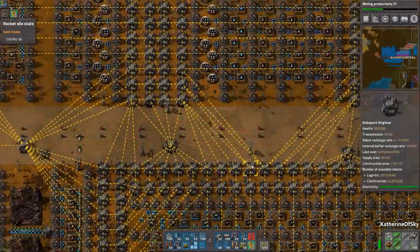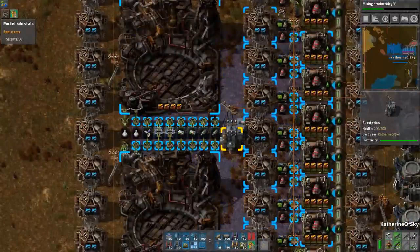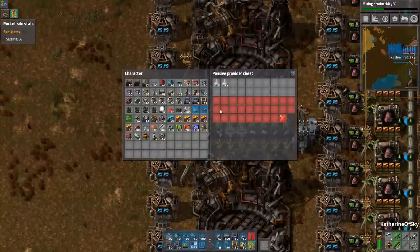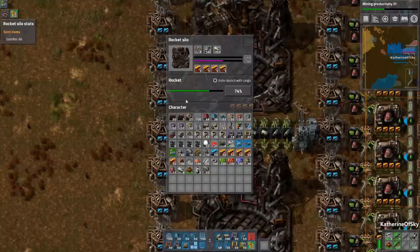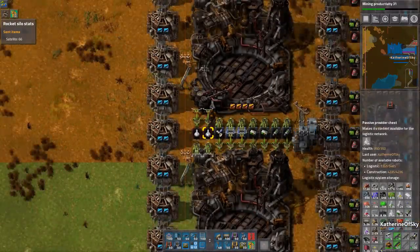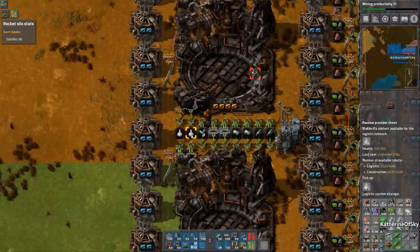Greetings and welcome back to Factorio. I'm Catherine of Skye and we have a couple more little tiny items to deal with. One of the things I completely forgot about — and thank you to everyone who mentioned this — was that these rockets are going to keep launching even if I have too much science in the provider chests. We want to not do that because it'll just launch if it has a satellite and just keep overwriting the science without giving us more. So we need to set up these inserters to only insert the satellite if we have less than X number of space science.